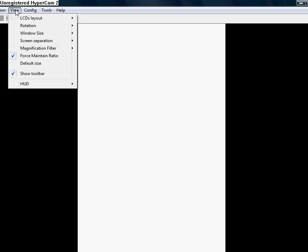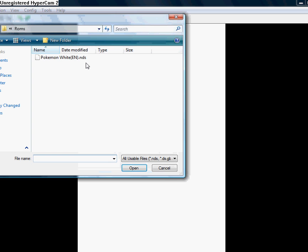What I do is just open ROM, and it's already directed to my ROMs folder, which is in my emulator. I will put it in the description how to get this up and running — the emulator, the game.